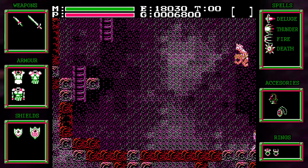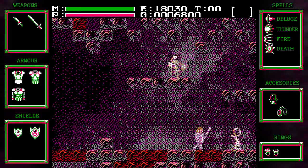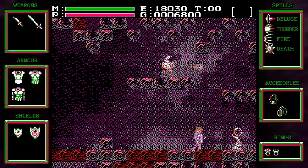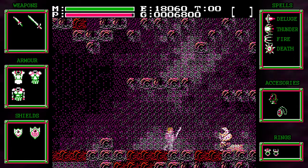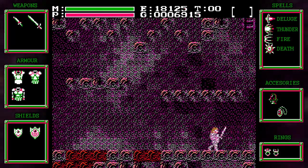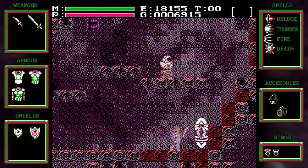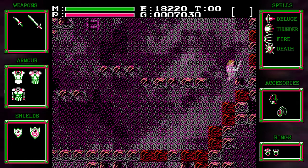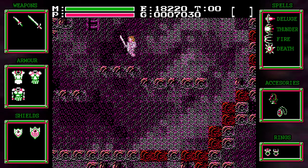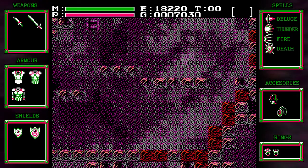There we go — 30 experience, nothing crazy. At this point it's much better to let the magic hit your shield because right now my shield is still pretty good. We get the magical shield when we get to the next town, which you could have bought earlier in the game — which is a really good idea. I just like doing things in order with you guys so that if you're following along, you can make your own decisions.